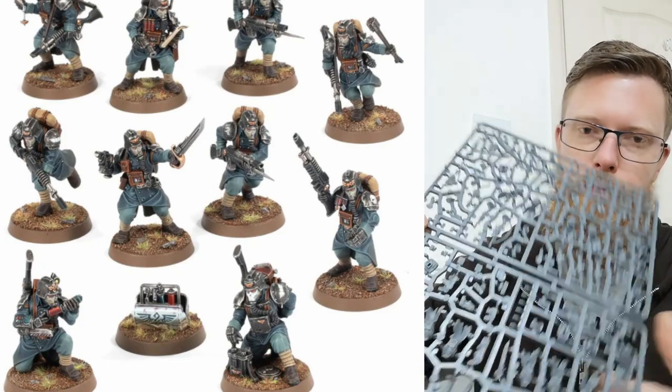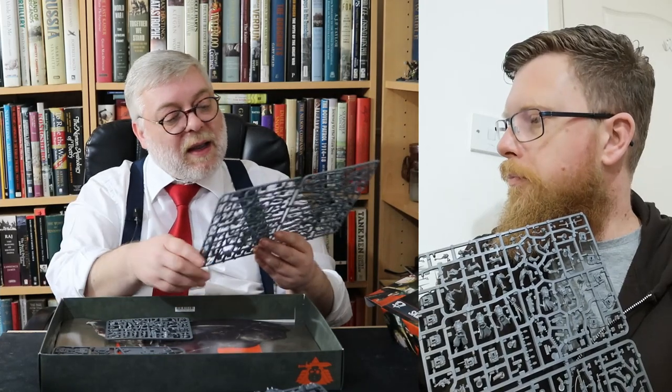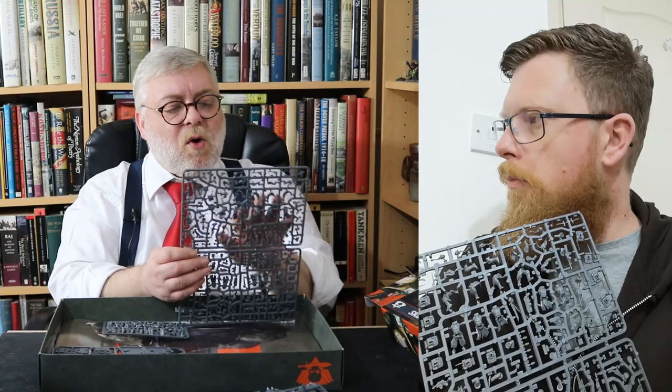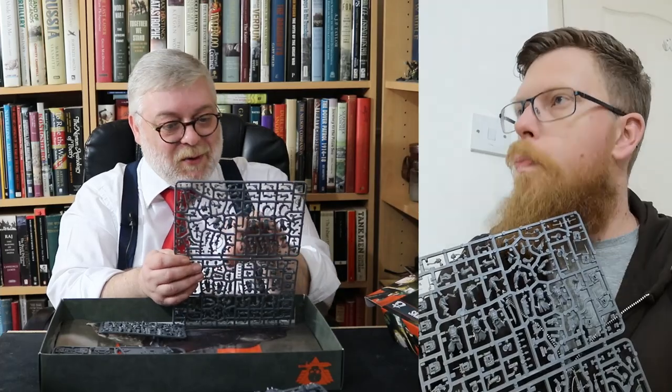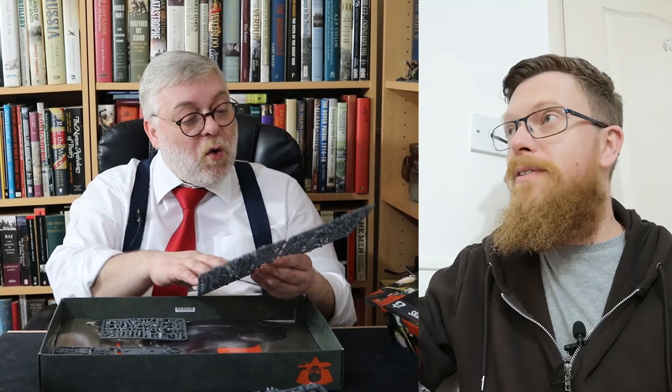And then you get the Kriegers. These are interesting because these are not so much monopose. There are more components to these. It's two half sprues and a quarter sprue. The way these are built is a bit like the more dynamic but not completely flexible monopose — in more dynamic poses with legs bent and so forth. Not every arm fits on everybody. This model can have a rifle, a melter gun, or a plasma gun. This other model can have a flamer, a grenade lodger, or a rifle.